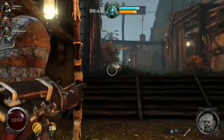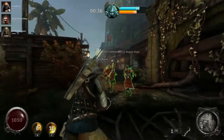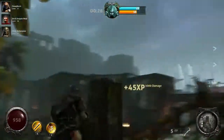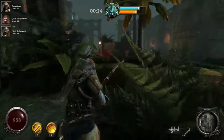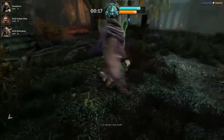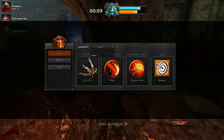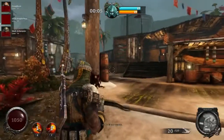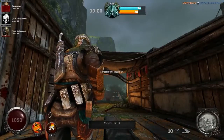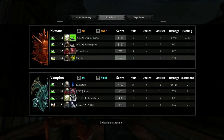There we go — got a hit! I used my throwing knives, which are supposed to slow them down — kind of like Assassin's Creed — but apparently not today. That was not a great round for me, not going to lie. We're now going to play as the vampires, which will be interesting.